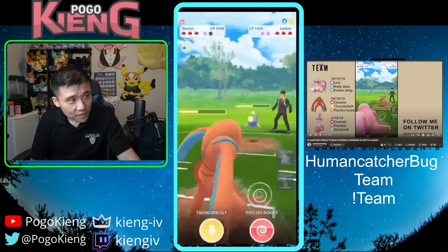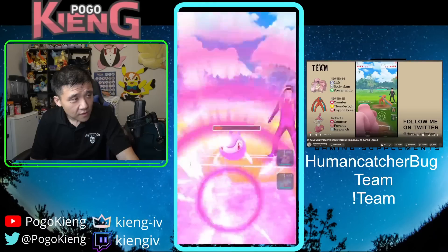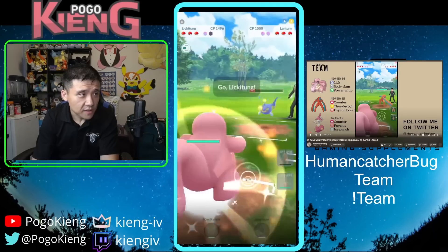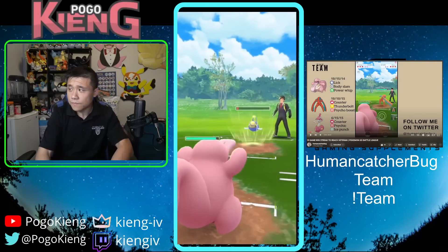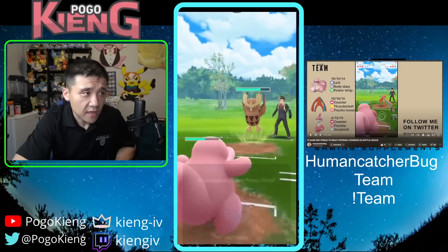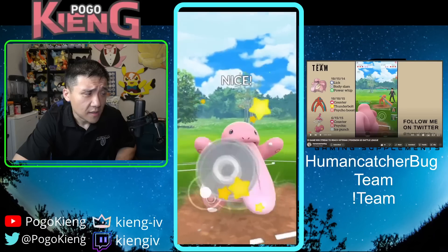They end up throwing the Surf, which is much better for me. So I throw the Psycho Boost hoping to bank this energy for later. I let the next hit go — I know I'll survive — and come straight into Lickitung. I just barely survive it. They'll reach a Surf, which is fine for me.